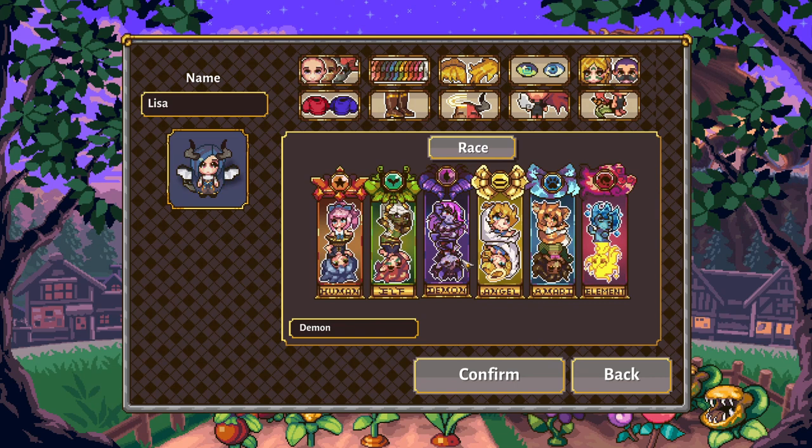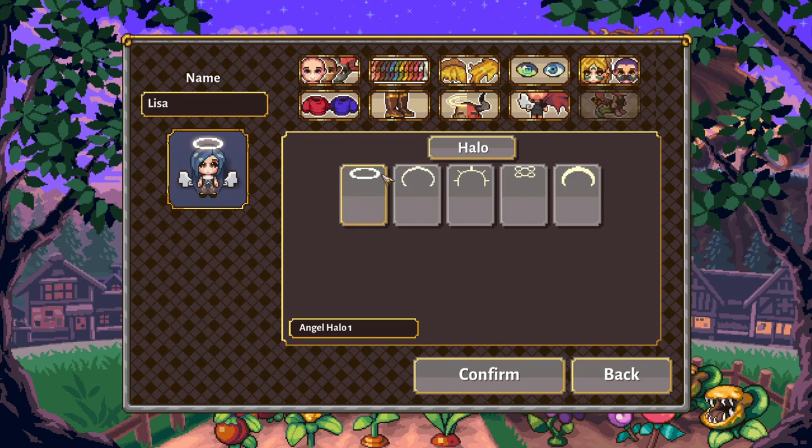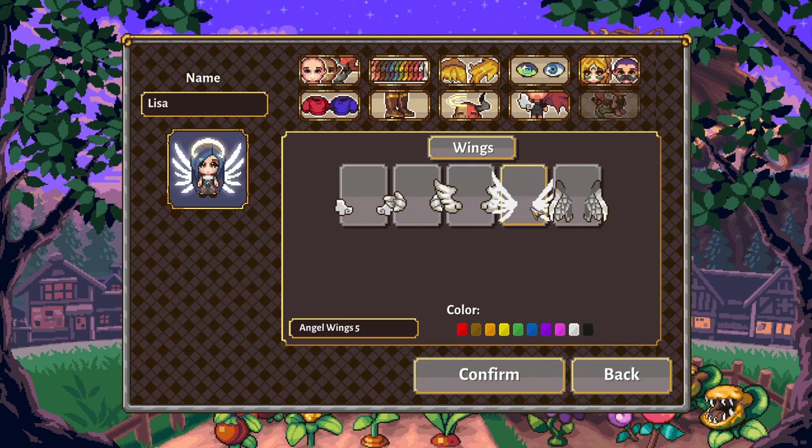Let's have a look at angel. Angel doesn't have tails, but they do have halos. And there are no color differences — those are just glowing circles of light, so no color changes there. The wings look to be the same ones we saw before. When you change the color it's just a subtle hue shift. The pink looks really cool, and even the black shades of gray make a very nice color palette.